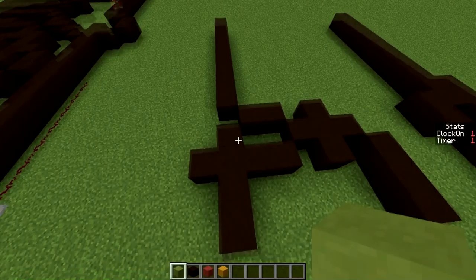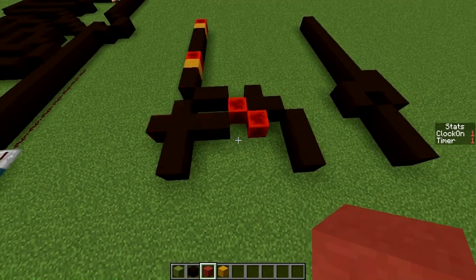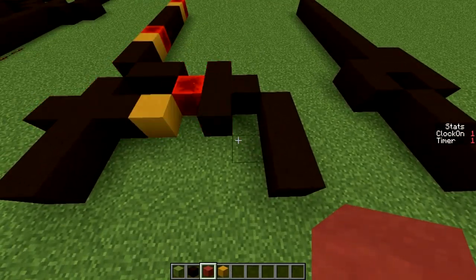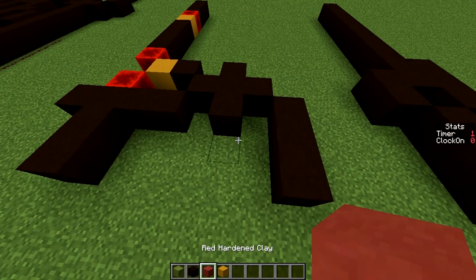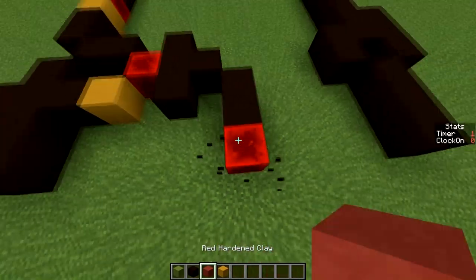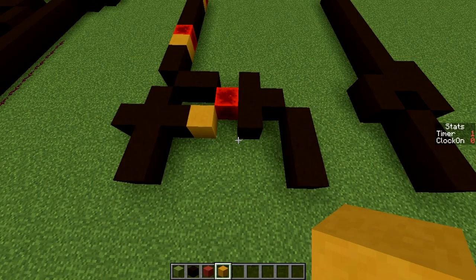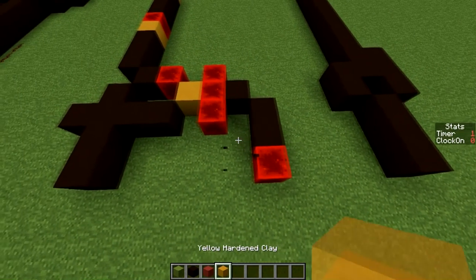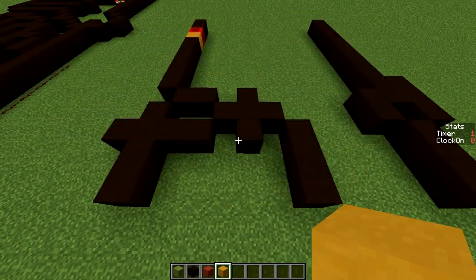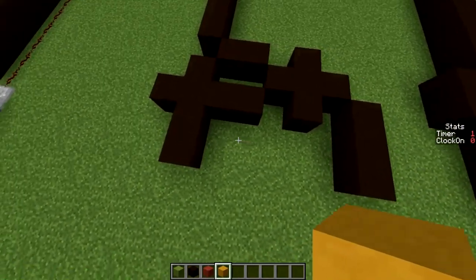Then we got this, which is basically a latch. In order to set it we power this, and then at the right offset in the frequency we need to power this thing. So if we pause this — I believe it should be there when powering this location, though I'm not certain. That was too early apparently, so it needs to be there when powering it. It should turn it off — and there you go, it turned it off. Basically you just need to make sure the offset is correct, and if it is you can just set and reset the latch.